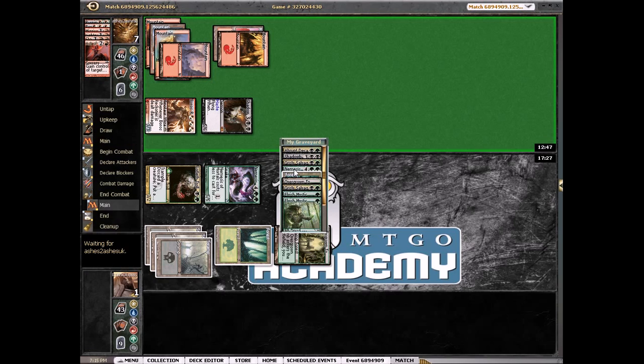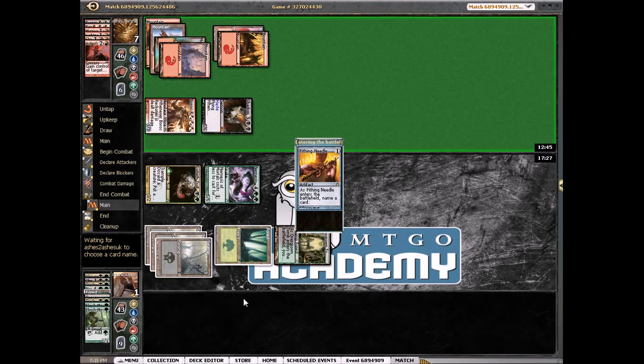We have only four creatures so we have to sacrifice the Lotleth Troll. Needle. Well, that worked out perfectly — he's just dead. We can sacrifice any creature and attack for 8. He has nothing in his graveyard to flash back. Alright, things worked out pretty well for us.